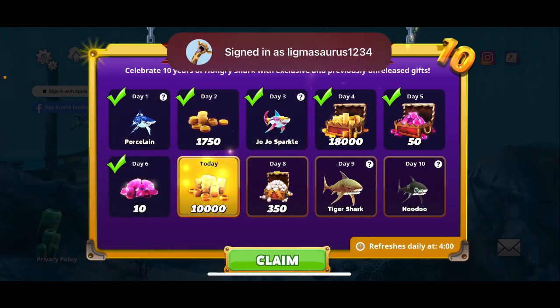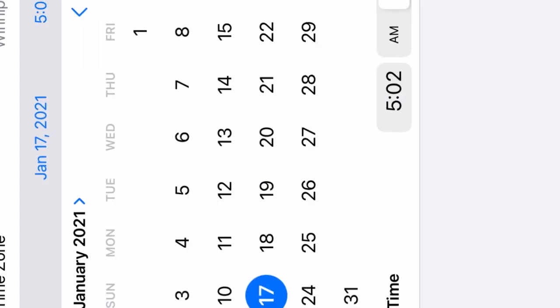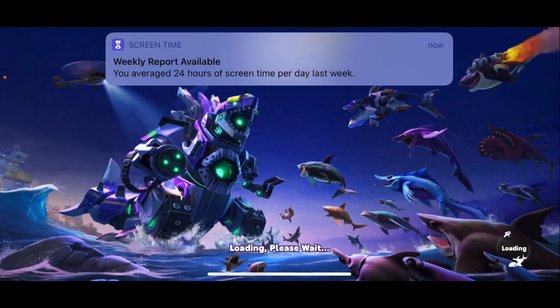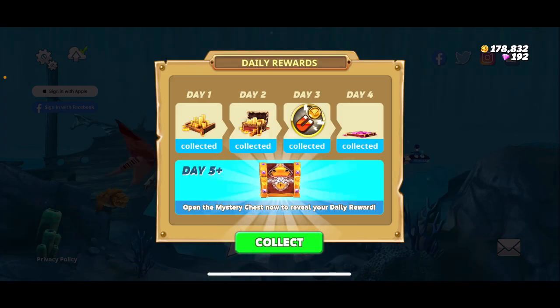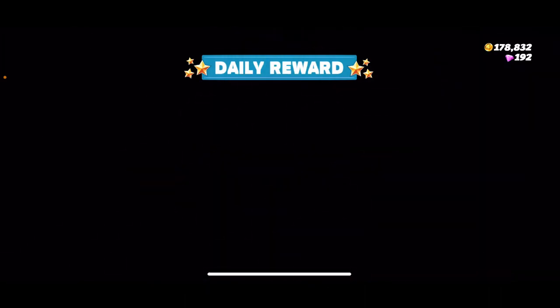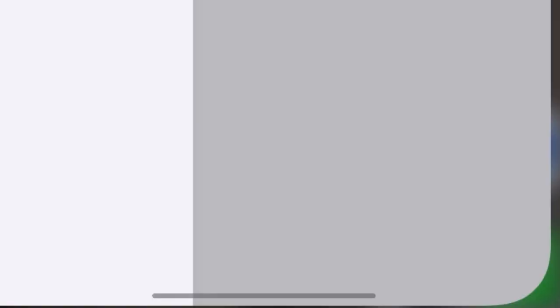Click on the next day — not two days later, not three days later, just the next one, so tomorrow. Then swipe up — or double tap and swipe up if you don't have an iPhone X, XR, 11, or 12. Then go into Hungry Shark World and you should have the next reward. That's basically how you do it.